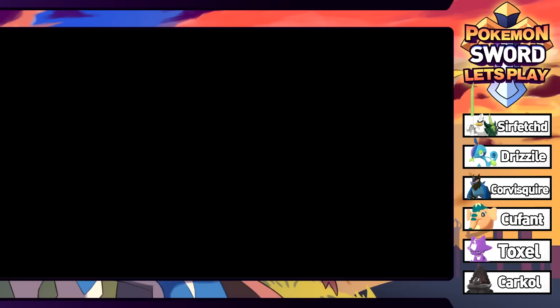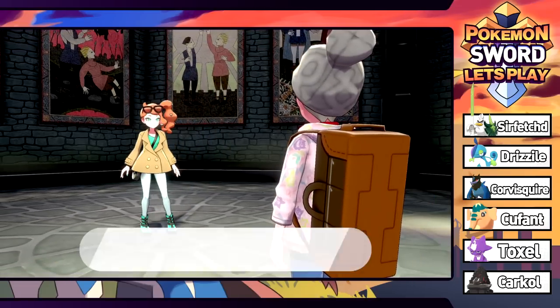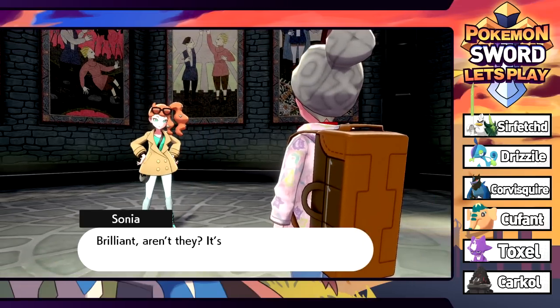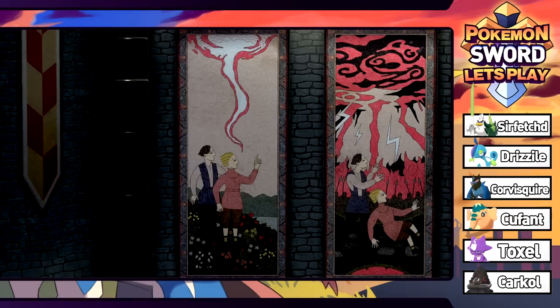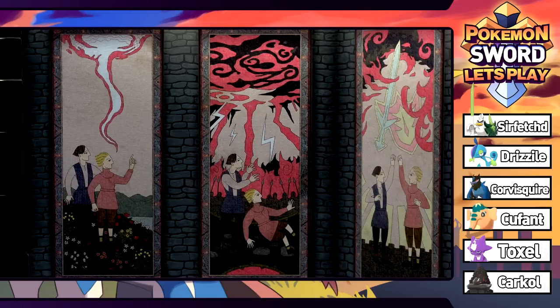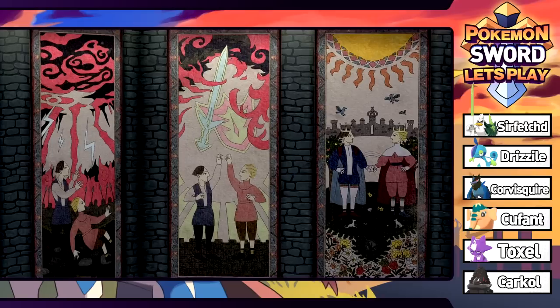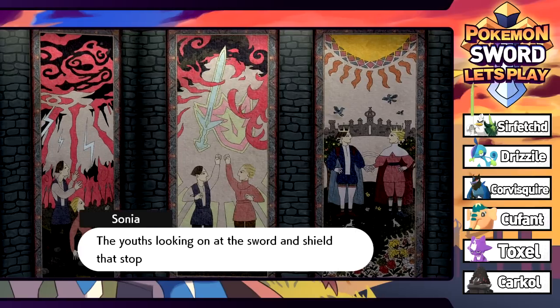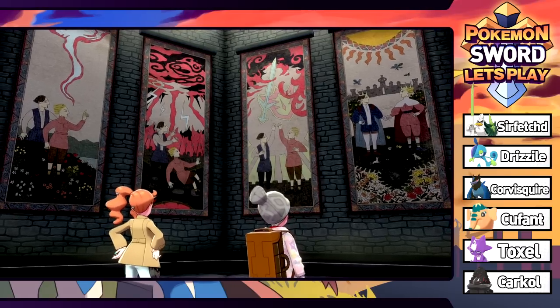Would you look who it is - Sonia, just by herself in here. She says it's great that there are still treasured tapestries that can tell us of Galar's history. Looking at the tapestries: the two youths watching a wishing star, then a disaster occurs, two bewildered youths. Then looking at the sword and shield that stopped the disaster, and they live happily ever after - the youths being crowned. Well, that escalated quickly.